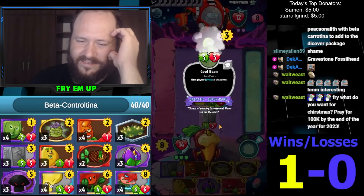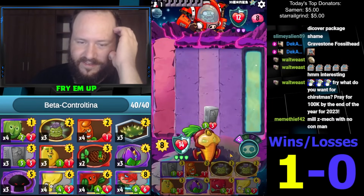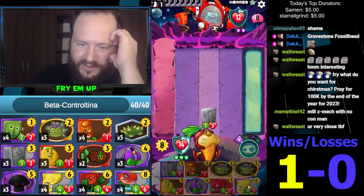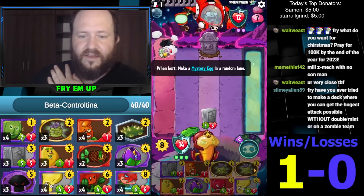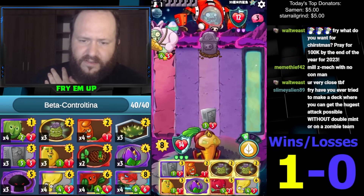Did I put this here? I probably should have thought more about the little buddies or the seedlings — I don't have good seedlings now. I do have Brainana however. I feel like Brainana is gonna — man I kind of wish I had Dragon right now.